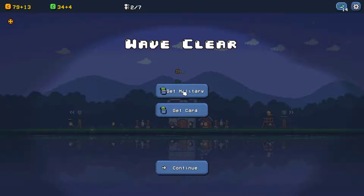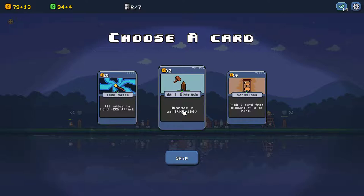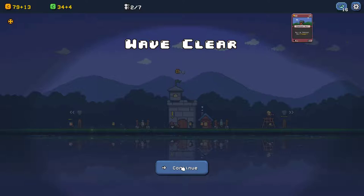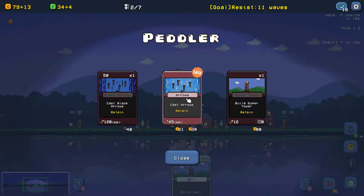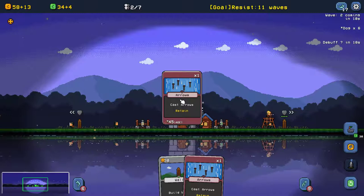Now we have three cards: Pirate, Cannon, and Firesea. World upgrade is a very useful card — highly recommend. Cannon is also very useful at this stage; you can deal with multiple enemies. Paddler is coming — we have some useful skills and towers here. Let's take arrows — it's a retain card and very useful for clearing multiple enemies.